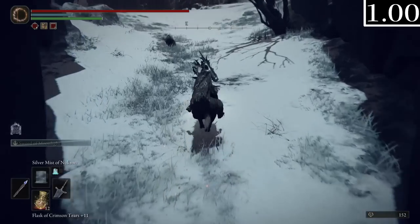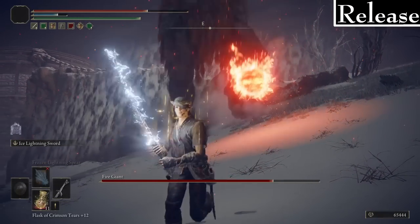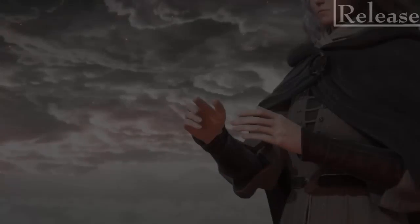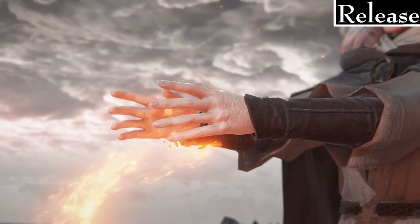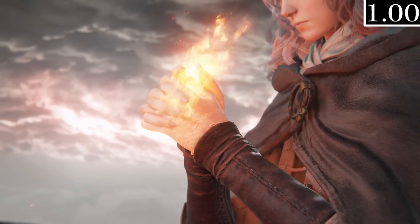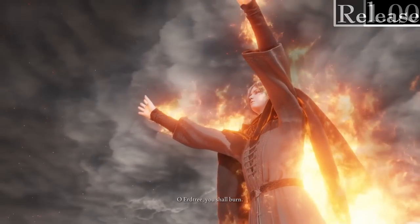Going into the Fire Giant, I couldn't find Alexander's summon sign. I even went to check on him and he was still in Millicent Gilmer, so I guess you don't summon him in this version — or I just didn't find the sign. The fight seems identical aside from the Flame of the Fell God having a different look, which I kind of like. Checking his remembrance, the Burn of Flame spell is called Wrath of the Fire Giant. Finally, when Melina is burning the Erdtree, there's no music playing at all. The normal music is very low-key, so it's not a huge change, but it's worth mentioning.